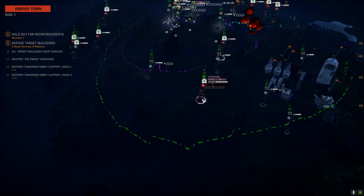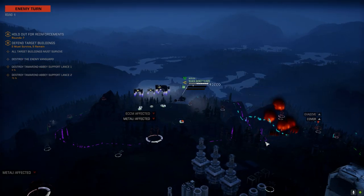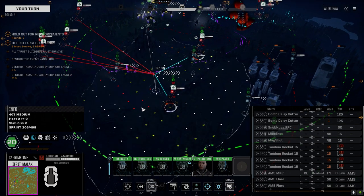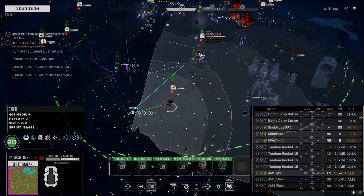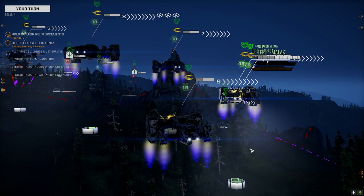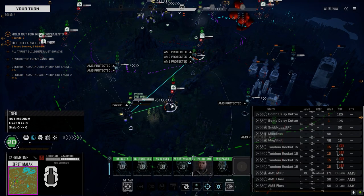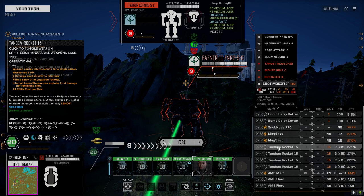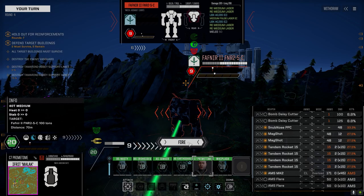Oh shit — right on the base. Are you serious? A Corsair, a Fafnir — are you kidding me? This is a three-and-a-half skull mission. They've got guys over here too, so we're turning around. Well, at least we're getting good salvage hopefully. I'm not sure my heavy lance would survive this one. The Fafnir has LBX-20s so we're not going to hit him with these — let's hold off but fire everything else to take this guy down now.